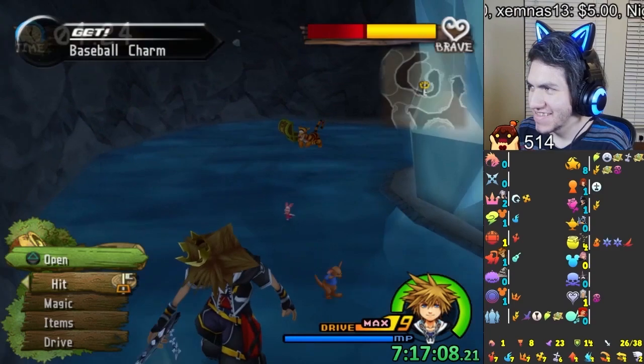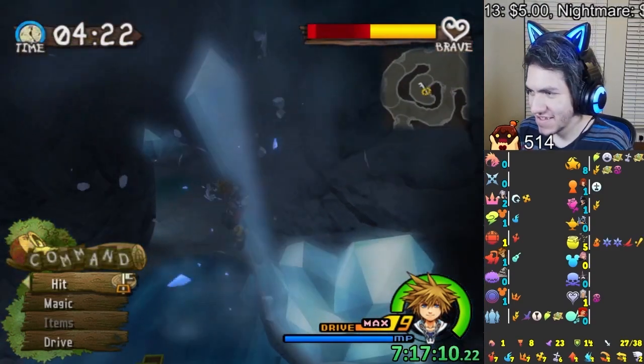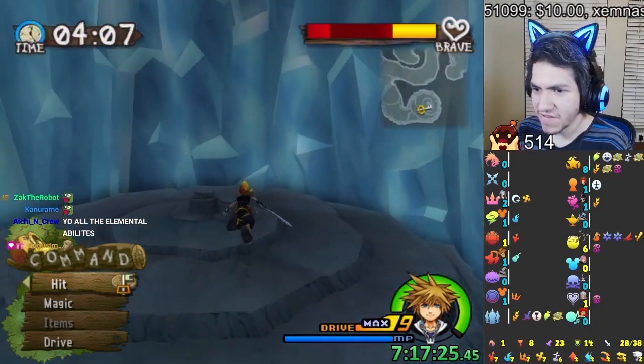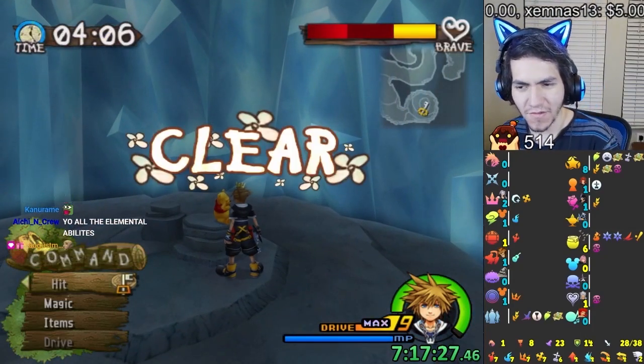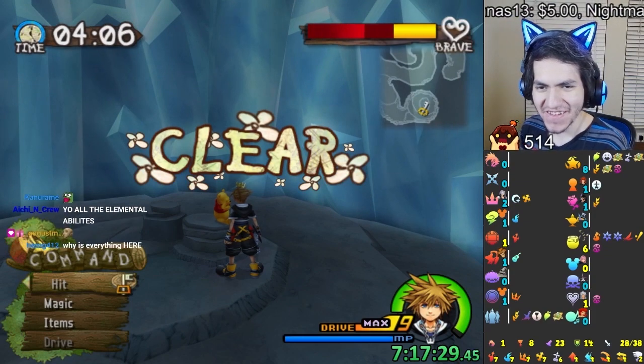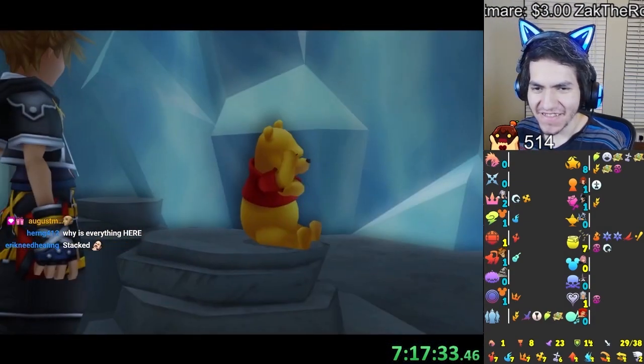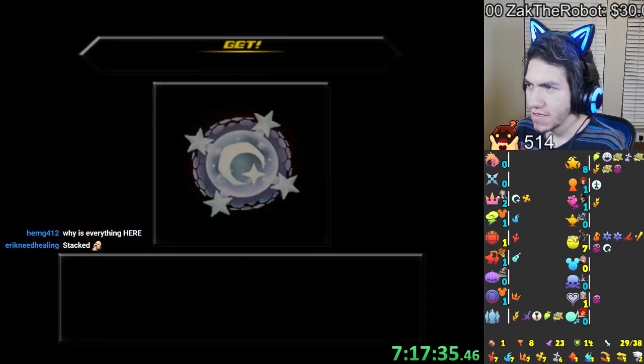Peter Pan and Chicken Little — everything is here. Peter Pan, Chicken Little, and Magnet. We got six things here! Fire, two Blizzards, Peter Pan, Chicken Little, Magnet, and Reflect. Let's go — we have Reflectara. Nice.